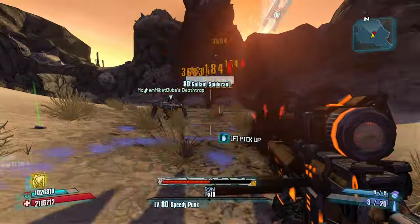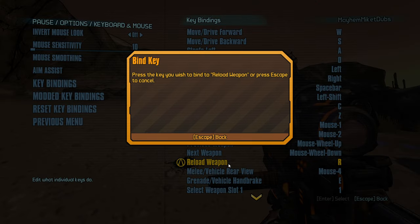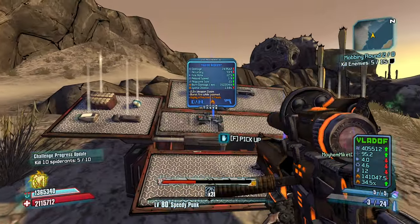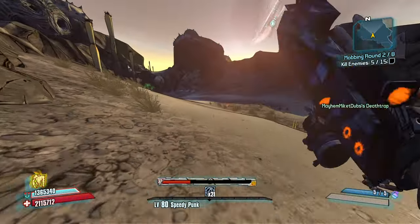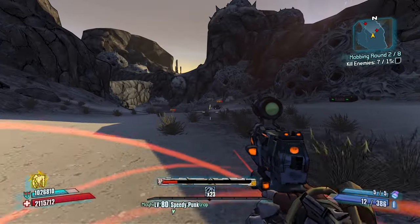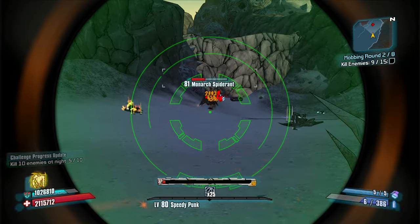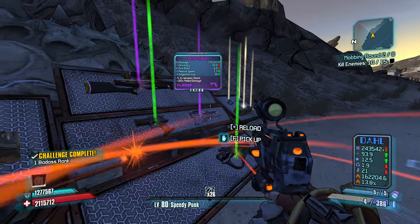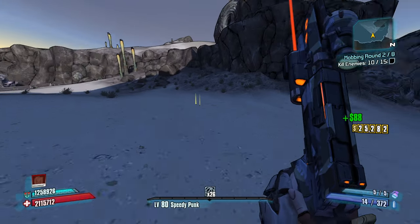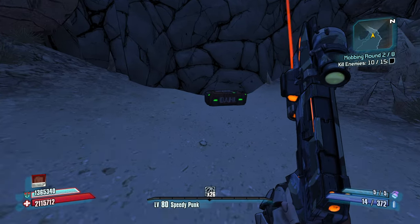I'm gonna unbind reload just because I don't want to accidentally hit it and cost myself all my anarchy stacks that I worked so hard for. Sorry console players, but this is what it is. I think we take this Dahl pistol for sure — increased pellet count, sure, let's take it. That 'Close Enough' was insanely good. The one weapon I want to get is a Ricochet Fibber — I've never gotten it on Gaige and I've seen it on other people's characters. I'm kind of jealous. Until then, I'm happy with what I've got. 26 stacks isn't so bad.